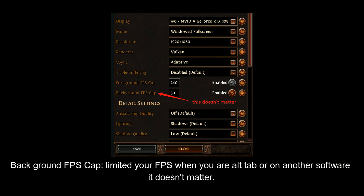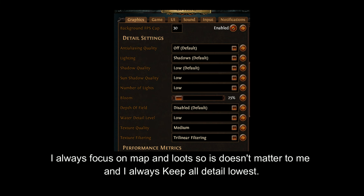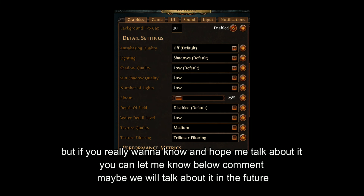Background FPS Cap limits your FPS when you alt-tab or are in another application — it doesn't really matter much. Detail settings are very simple: the lower the quality, the higher the frame per second. I don't really care about quality because I don't look closely at the gameplay — I always focus on the map and loot, so I keep all detail settings at their lowest. But if you really want to know more and want me to talk about it in detail, let me know in the comments below and maybe we'll cover it in the future.